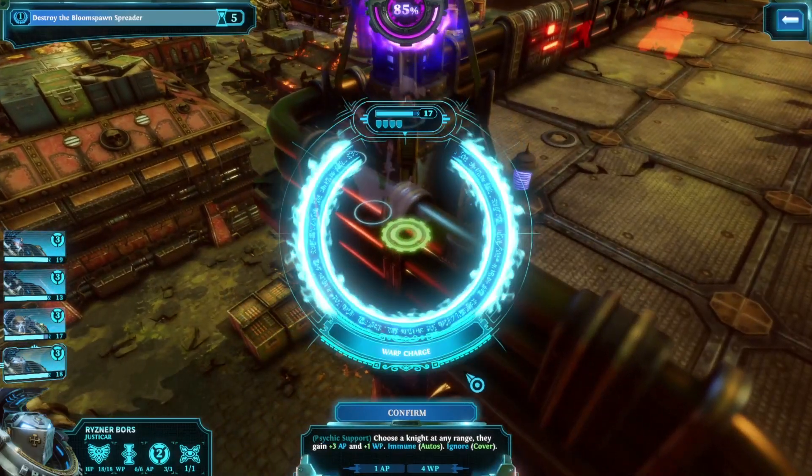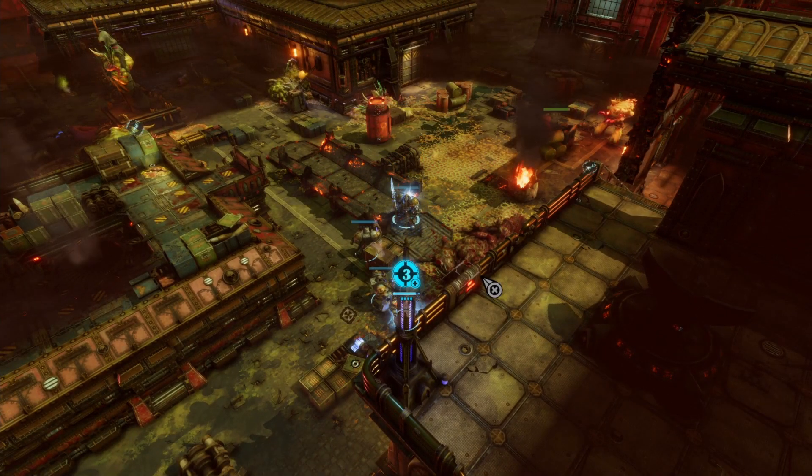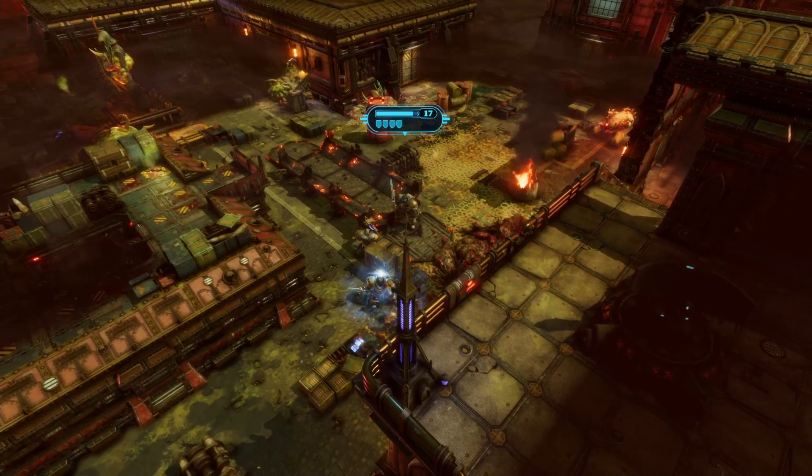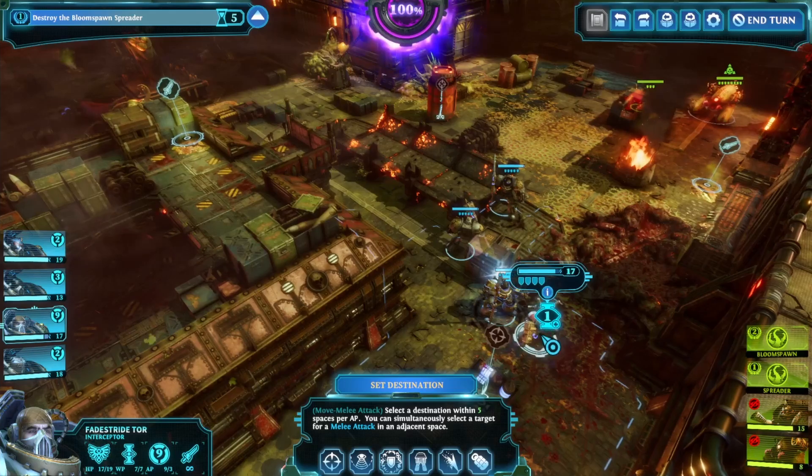I usually take two Justicars in the battle. With this unlimited range ability, between them they can give six extra action points to an Interceptor that can teleport right into the enemy and deliver the damage potential of those action points right where it needs to be.